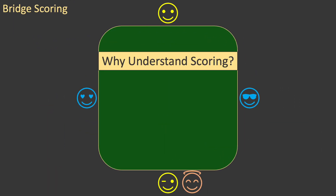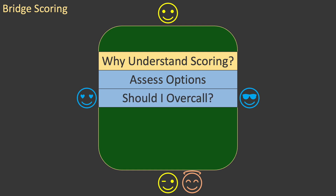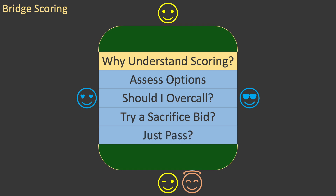This video has explained the mechanics of scoring. But in the modern world, almost all scoring is done by some type of computer or with a printed chart. So why do you need to understand scoring? The simple answer is to accurately assess your options — questions such as: should I overcall? Should I try a sacrifice bid or just pass? The best way to answer these questions and many others is by example. This video is already long enough, so I'll stop here and make another video of examples.